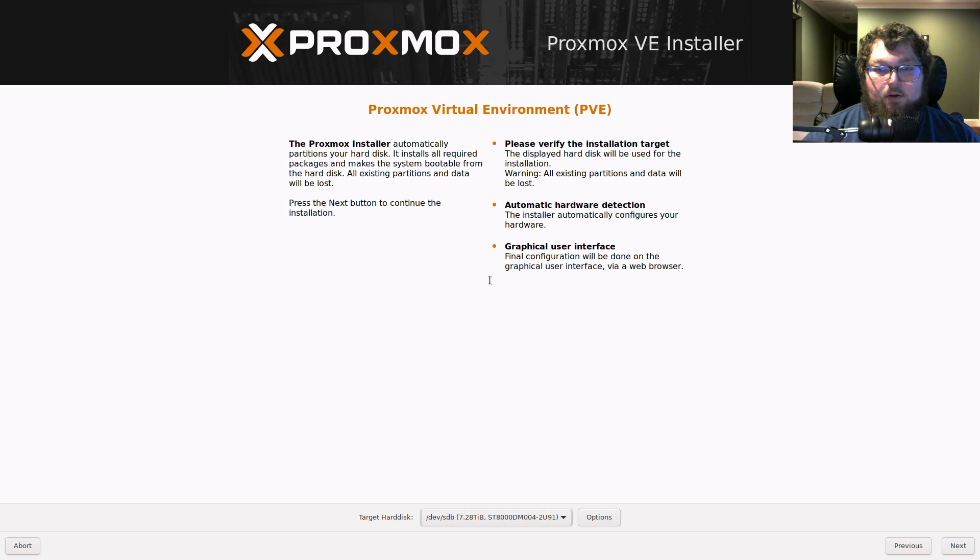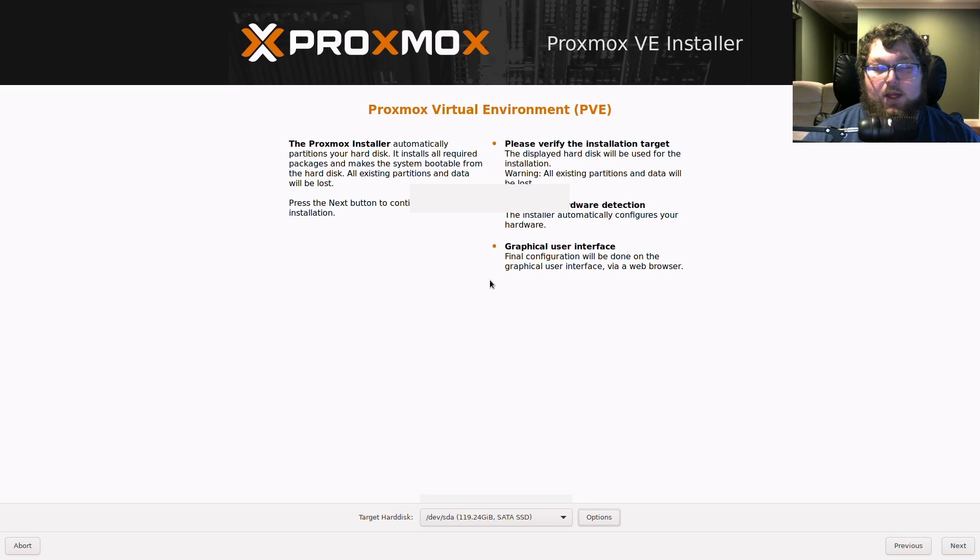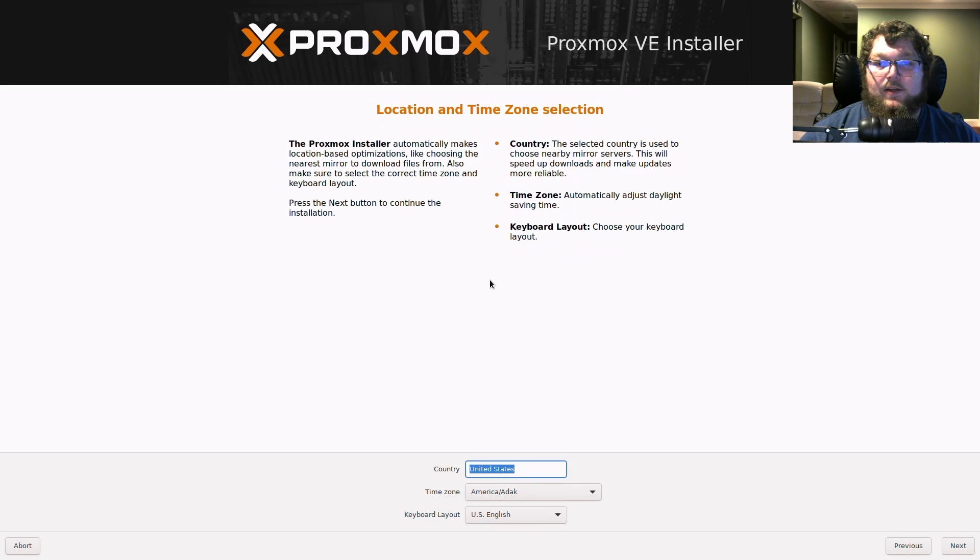I can open up the drive selector — I have two drives: my SATA drive and an eight-terabyte drive — so I'm going to select my SATA drive. You can come over to Options if you want to mess with partitioning, but I don't really recommend that. On my first Proxmox install I tried partitioning a 120-gig drive and gave myself only 30 gigs for the OS — not a good idea. You probably want a minimum of 75 gigs for your boot drive, otherwise you'll constantly risk running out of storage. Then come over to Next.